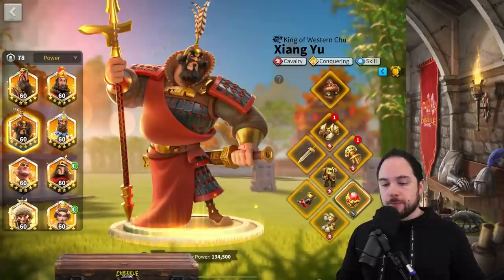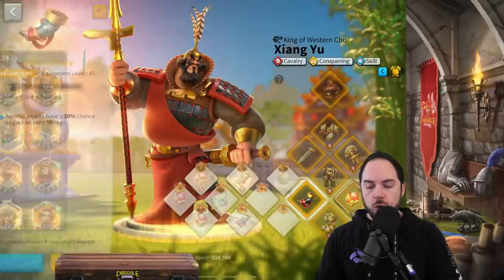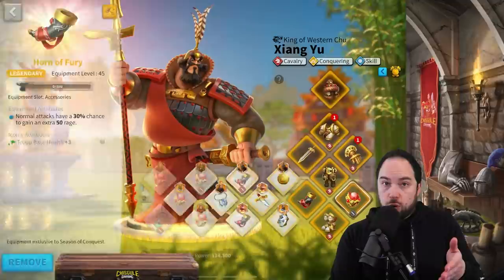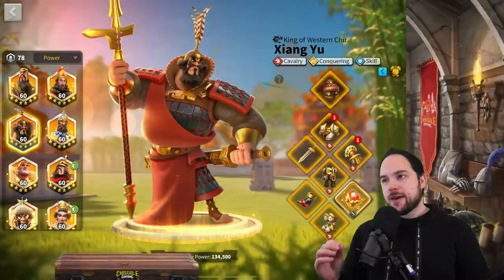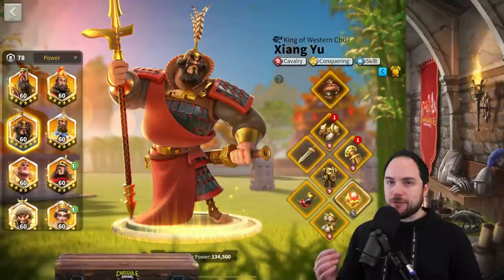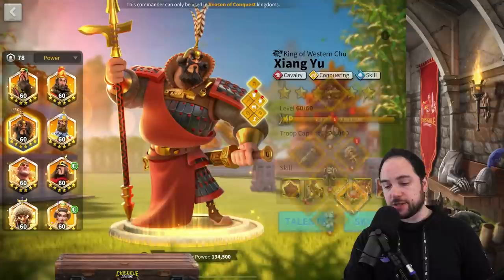In these tests, what's missing is rage-generating commanders nearby — no Trajan, Joan of Arc, or even William. This matters because the five-second window from Julius Caesar is actually kind of difficult to land, even with Horn of Fury, if you have a commander with a 1,000 rage requirement. XY has a lower rage requirement on his active skill, and this is where we saw the most success without external rage boosts.